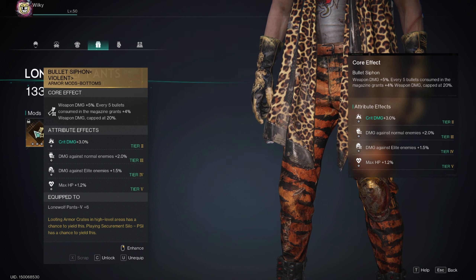Crit Boost — I think this is a given. Since we don't have many other ways to improve our crit rate for the Wildfire, crit boost is an absolute given. Alternatively, you can go Crit Amplifier — that's the one that boosts both crit rate and crit damage. Obviously if you get a godlike roll on crit amplifier, I would always use that. That is for the gloves.